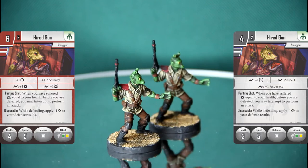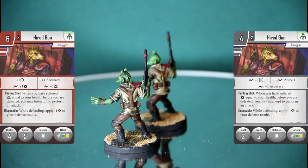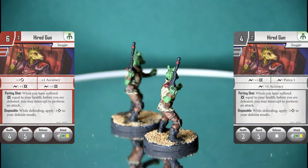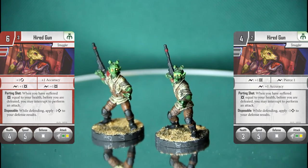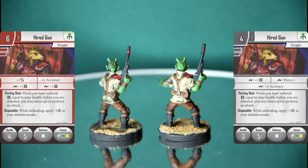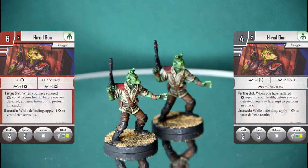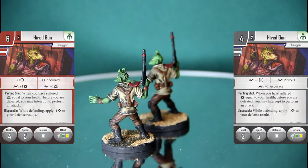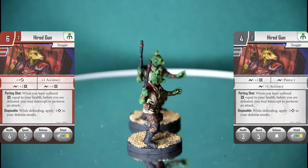You need enough Smugglers in your list to make it worth it — probably four hired guns to really justify this card at two points. It's a bit too much investment in one tactic with a card that might never show up. It's also worth noting that Scum and Villainy is one of the harder factions for drawing more cards — they have no cards that enhance card drawing. Scum don't have leaders, so their card drawing options are pretty bog standard. The droid devotion just draws one named card, which is different.